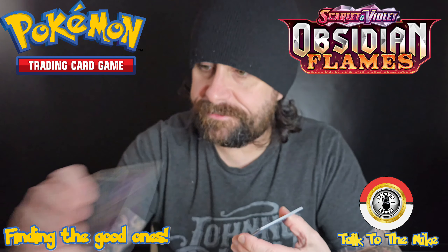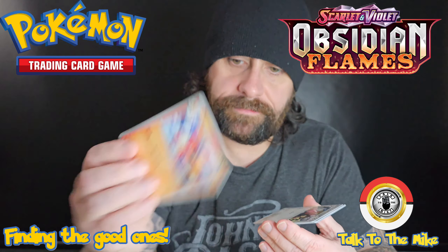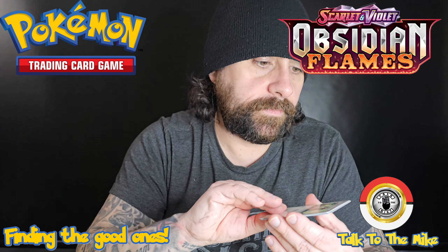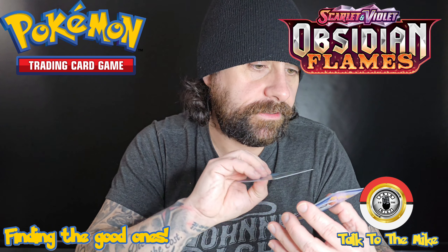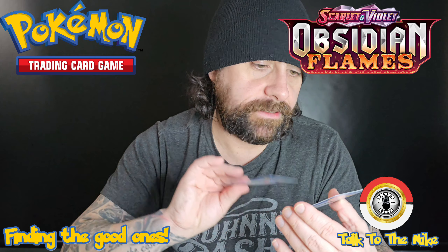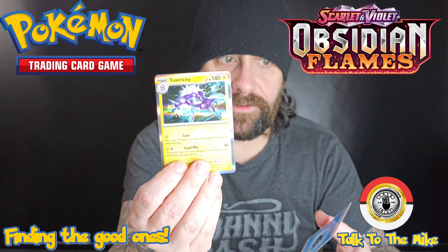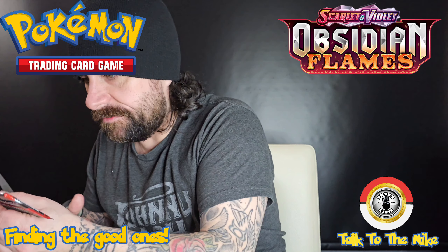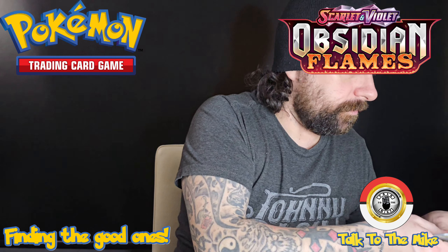Alright, so we got: Larvesta, Rowlet — I like that one, that's a cool card — Bundleby, cool enough, I have two rabbits now. Smoliv. Charmeleon — that's a good sign, there could be a Charizard somewhere in these. Excadrill. Pidgeotto — I like the art on that one too, that's the reverse holo. Inkay, followed by a reverse holo Pupitar, along with a holo Entei Energy card. That's the first pack — nothing, no bangers yet.